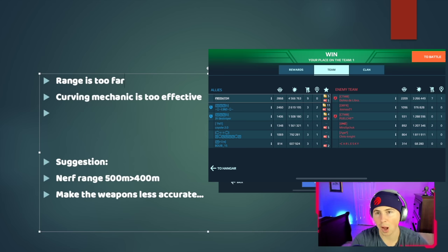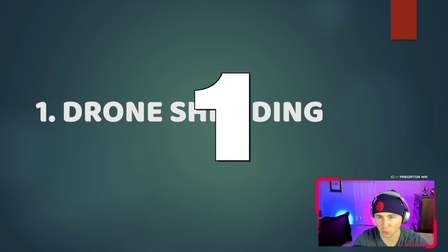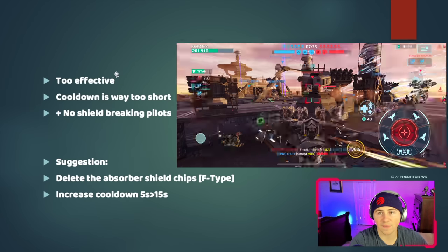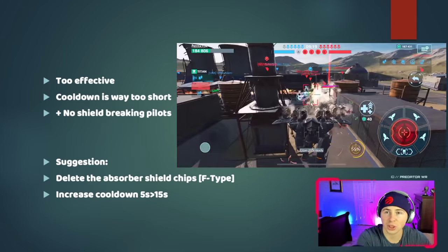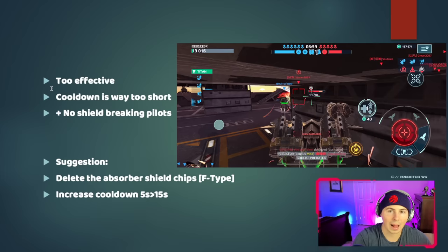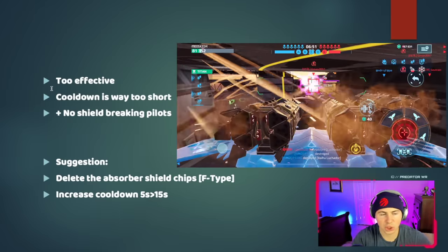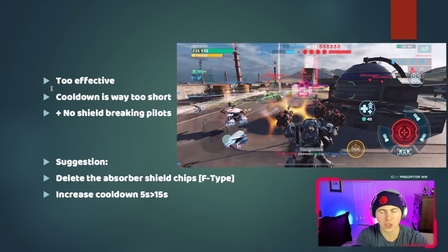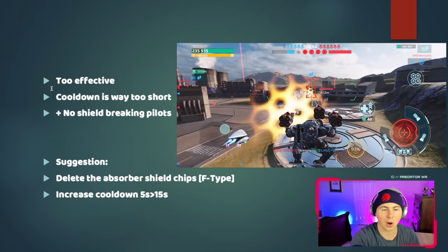Number one, the worst problem — and it's been around the longest with zero adjustments — drone shielding. It's way too effective and the cooldown is way too short. It's a five-second cooldown, so if I shoot at you and trigger your absorber shield, five seconds later it goes on again. Also, the shield-breaking pilots on the Siren, Harpy, and Fafnir shouldn't exist. It's like Pixonic adds drone shielding but then makes pilots that break through shields, indirectly buffing those robots and making everything way too complicated.